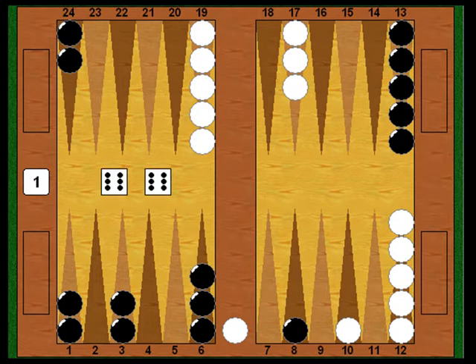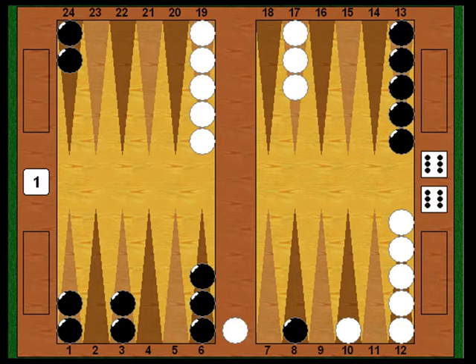Now it's White's turn. He needs to come in from the bar, but he rolls double sixes. Normally 6-6 is a pretty good roll, but if you're on the bar, it's always blocked because your opponent has his six point. So unfortunately White can't come in — he loses his turn and stays on the bar. The advantage has swung around to Black. White has danced on this three-point board.